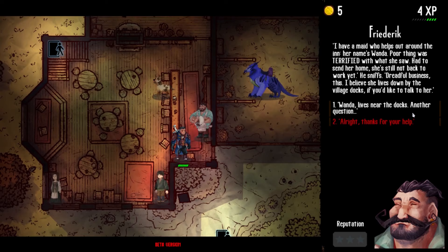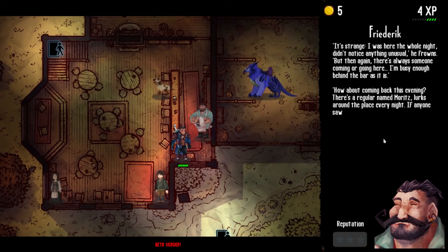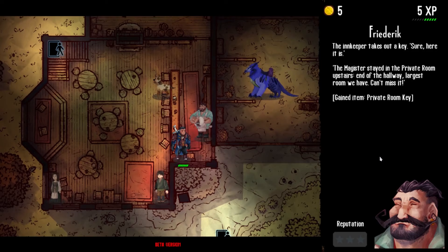Wanda lives near the docks. When asked about others who saw anything, Friedrich mentions a regular named Moritz who lurks around the place every night — if anyone saw anything strange, it'd be him. That's our first time-sensitive event; we'll have to come back in the evening. We ask for the key to the crime scene, and the innkeeper takes out a key. The Magister stayed in the private room upstairs, end of the hallway, largest room they have. When asked about rumors, Friedrich explains the barmaid is missing and he's swamped — if we can persuade her to get back to work, that would be a big help. We should ask again when our relationship improves to three stars.